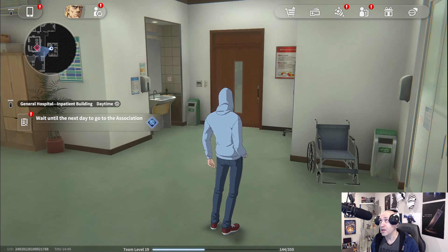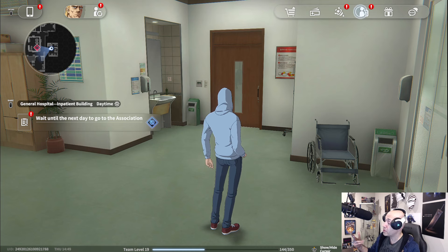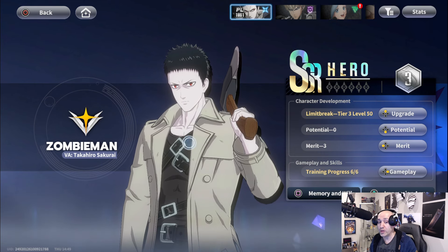Last night on my three-and-a-half hour stream, I got Zombie Man as my pity character. He was not in CBT so this is my first time using him, and I've fallen in love with him. I'm going to place him as my number two or three top character — he's definitely an SS character — and I want to do a showcase of what he's all about.